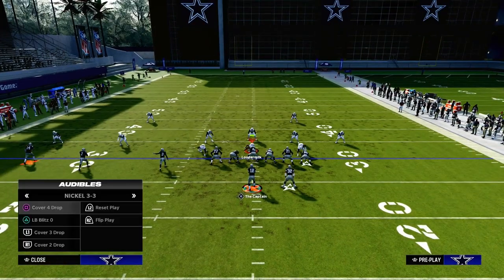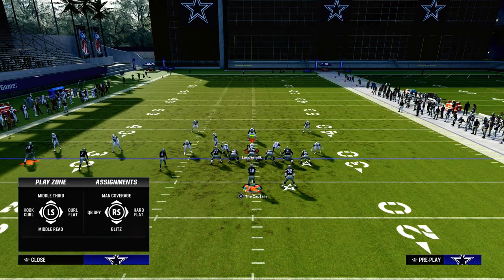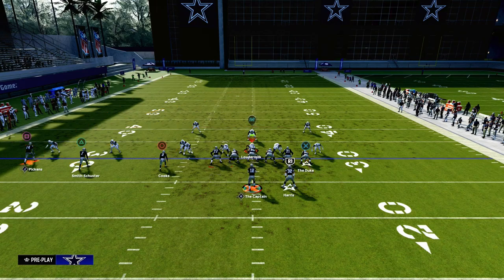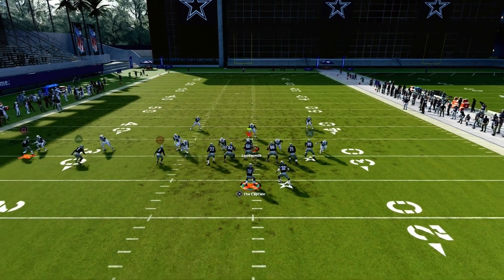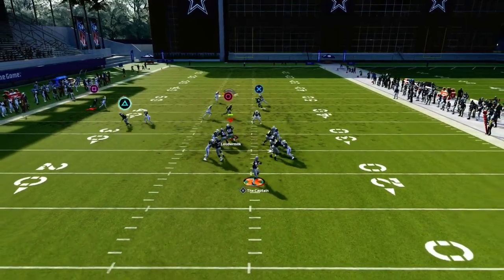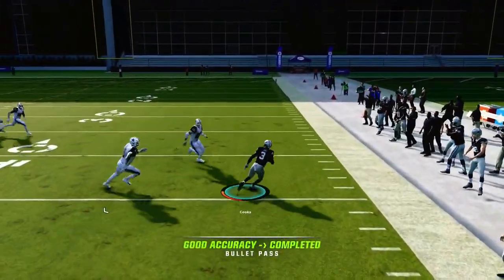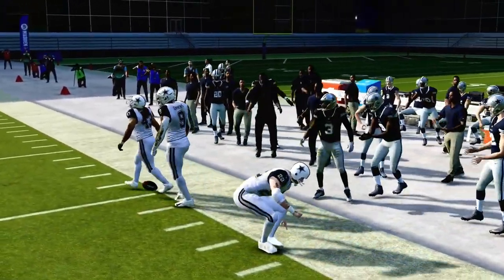As I said in the beginning, this play also beats every kind of man coverage you're going to face. The first style of man coverage is just a send five, Cover 0. If they do that, you are blocking your running back, so you should be able to block the blitz long enough to hit your slant or your tight end post. Those are the two main routes we're looking for in that situation.